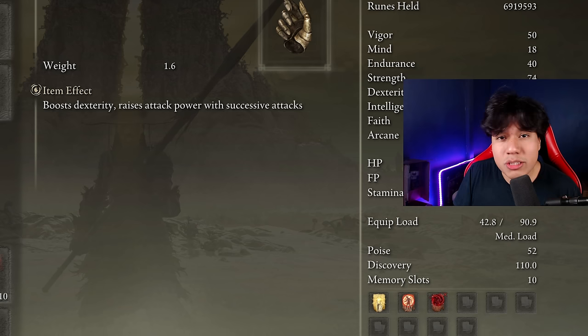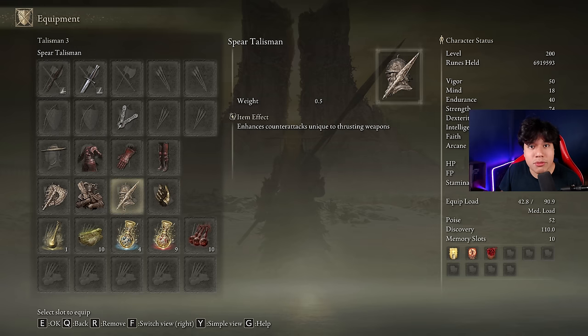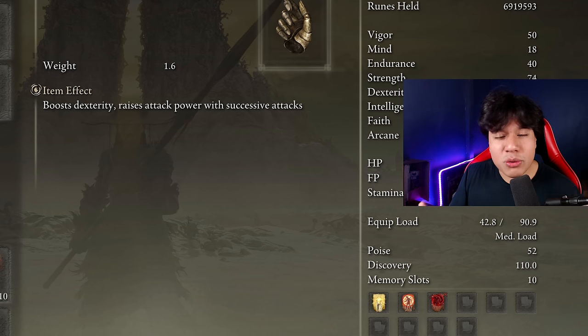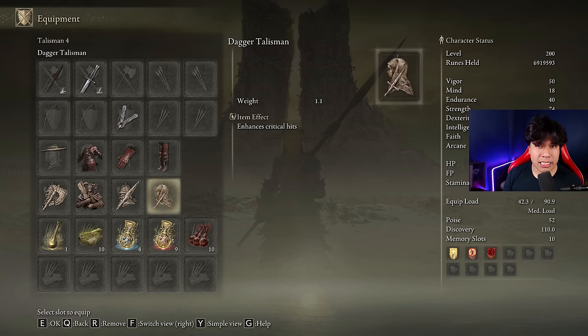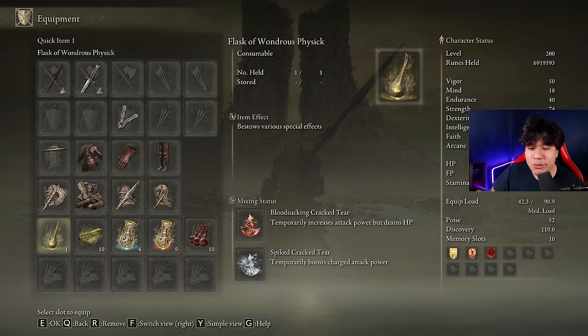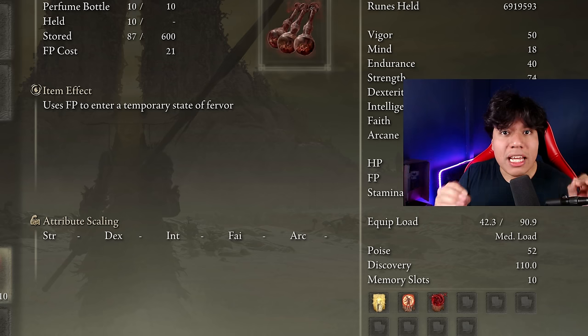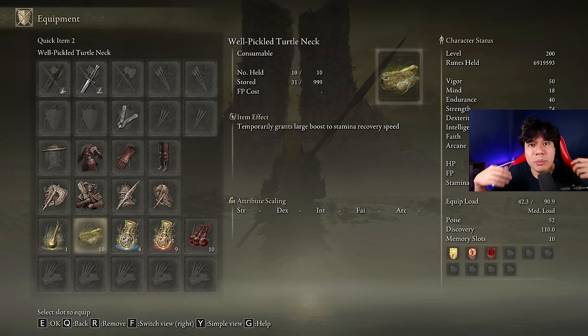I'm actually using Millicent's Prosthesis just because I'm not sure which other talisman to combine here — with those three the weapon is already very strong, so feel free to suggest alternatives in the comments. I was thinking about the Dagger Talisman, but most targets will be destroyed before you even break their stance. For our Flask of Wondrous Physick, we're going to use the Bloodsucking Cracked Tear and the Spiked Cracked Tear. Since we're dealing only physical damage, our best body buff is going to be Blue Dancer Aromatic — but if you don't like crafting, feel free to use Flame, Grant Me Strength instead. This weapon consumes a decent amount of stamina, so be sure to craft some Pickled Turtle Neck to boost your stamina regeneration speed.